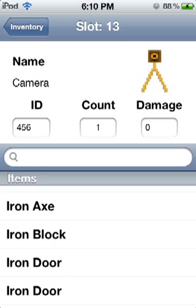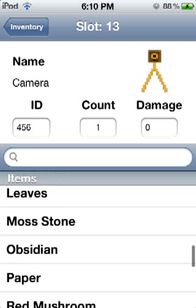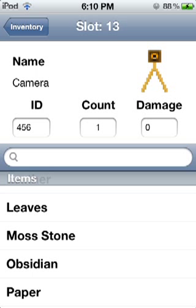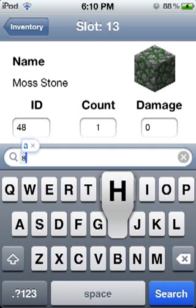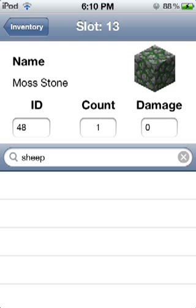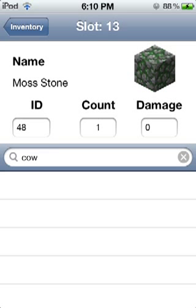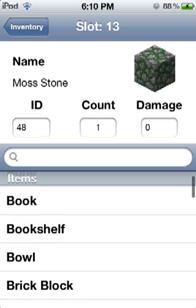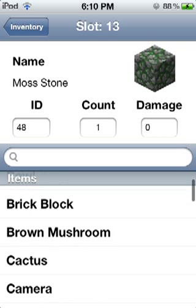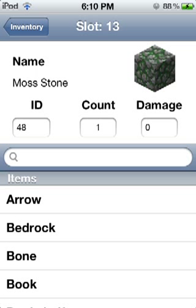Since I can't spawn animals in the game, I was wondering if you can do it here. Moss stone — no, we don't want that. Oh, sheep! That would be really cool — if only you could spawn animals that way, that'd be awesome. Anyway, yeah, you can find lots of stuff in here, just go check it out.